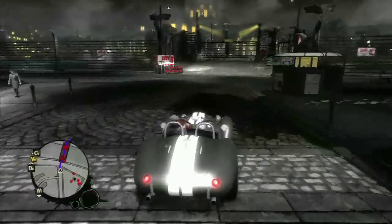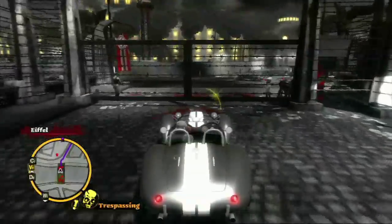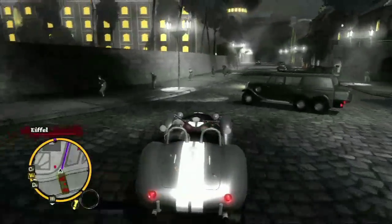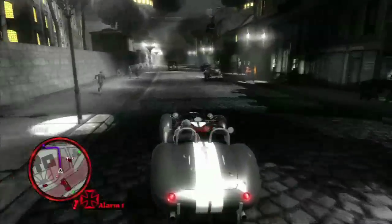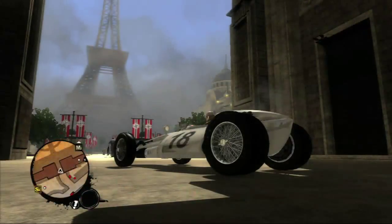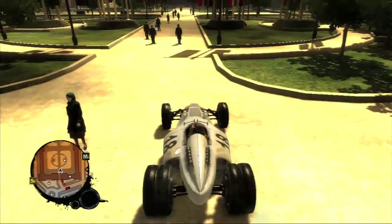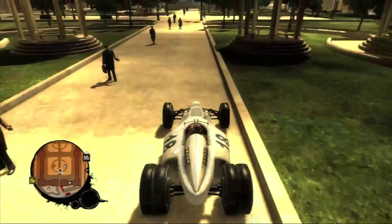It looks like something out of Contact. Check it out — right here is a checkpoint, and even if you haven't gotten to this area in the game, you can punch right through those checkpoints. All you gotta do is evade the police. It's not like GTA where if you go to an area you're not supposed to, you're just five-starred the whole time. You can just get past there and keep playing.